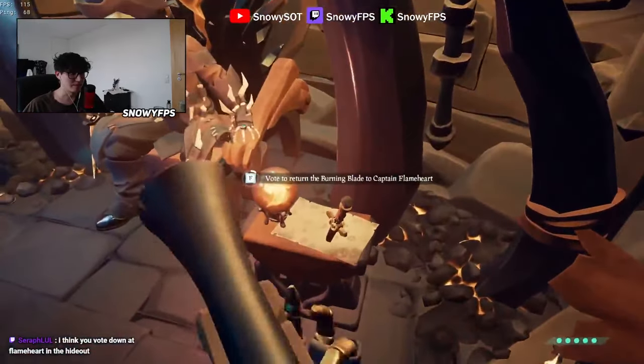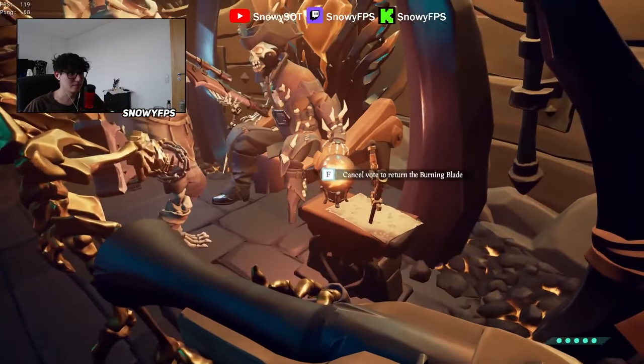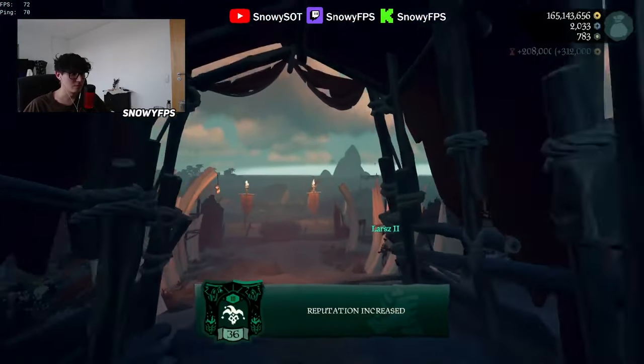When you vote the orb down and drop the Burning Blade, the ship will despawn instantly, and then all of your items on the ship will just drop into the water, as you can see here.